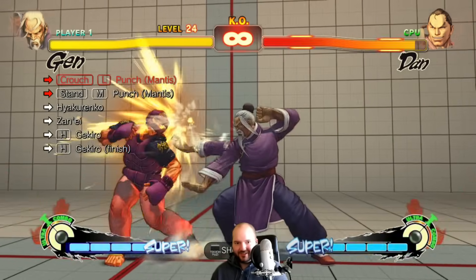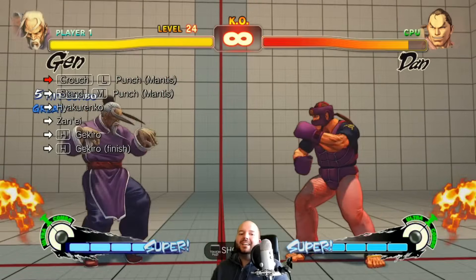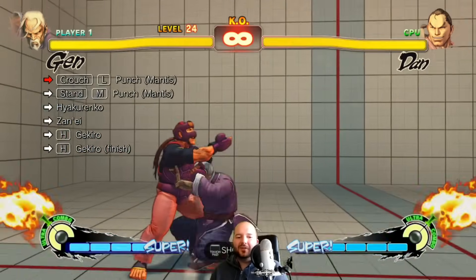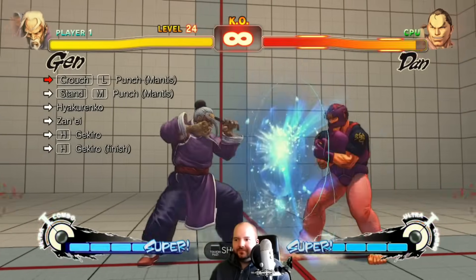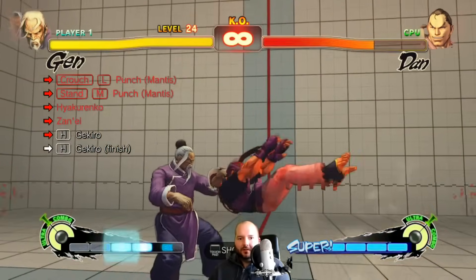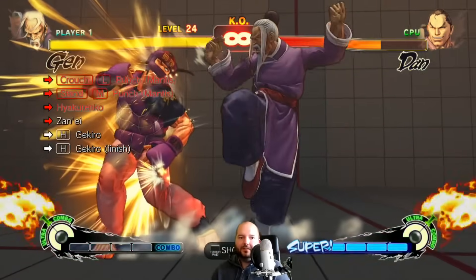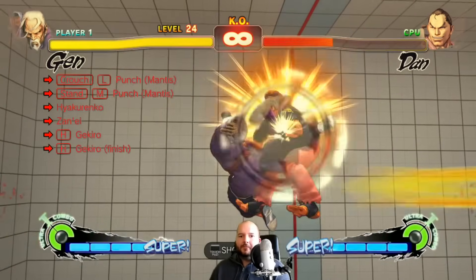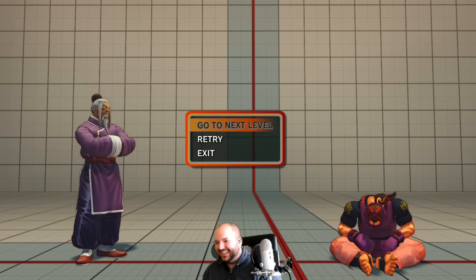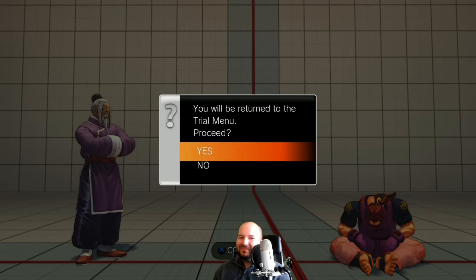Just getting those lightning hands is hard. Come on give me the super. Come on, where's my super at? Oh my god — and we missed the DP input. Hold on, one more, one more. I don't know how I did that man — I just pressed the button.